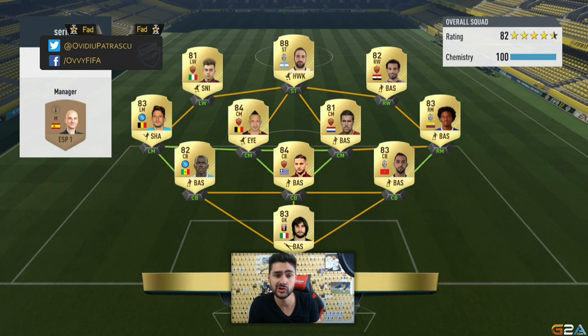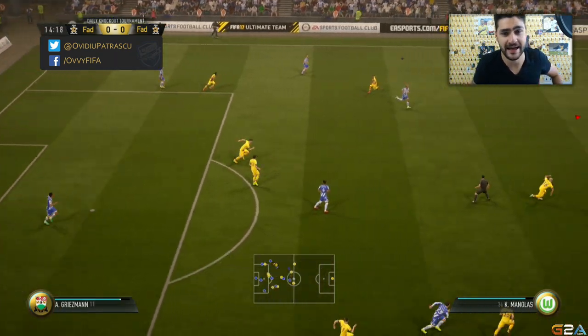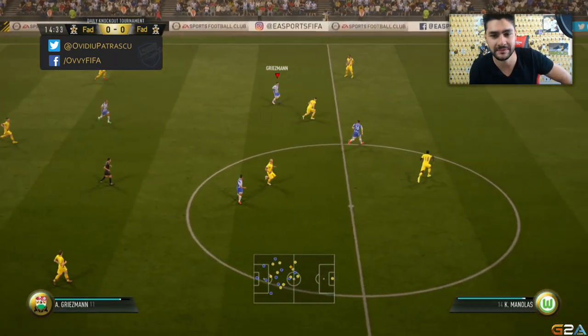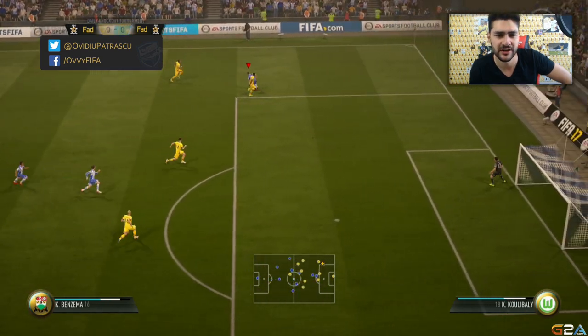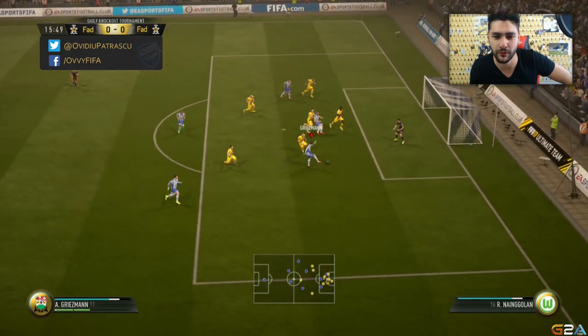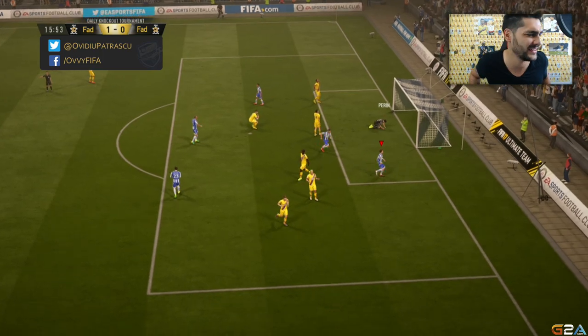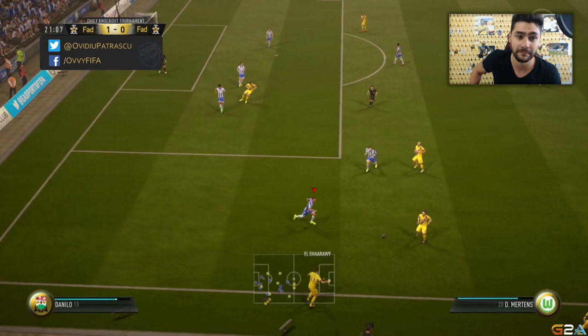Our quarterfinal opponent went with a 3-4-3 featuring Manolas, Higuain, Mertens, and Cuadrado — a very all-in team with the right players in the right positions but a risky formation. Inigo Martinez passes to Griezmann on the counter, Benzema now with the speed boost, we go with the burba spin, play the ball inside, Griezmann now with a ball roll and a beautiful finish with the weaker foot — no chance for the goalkeeper, we go up early.